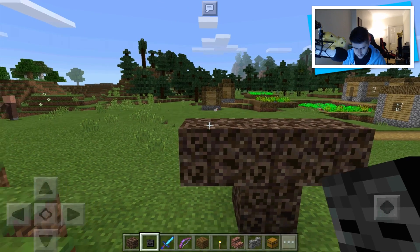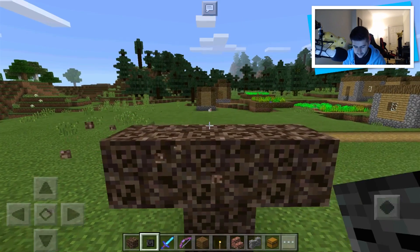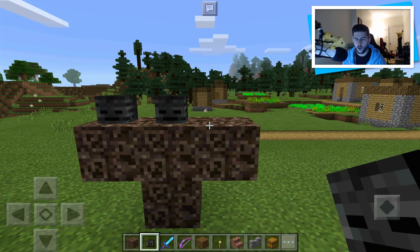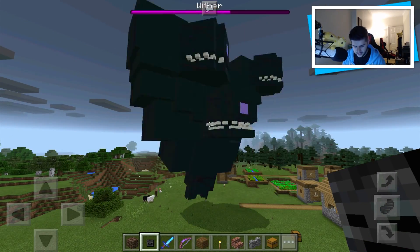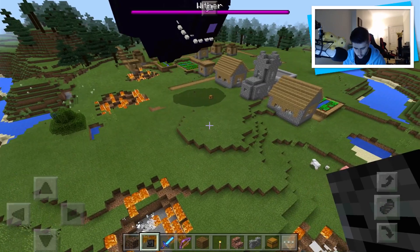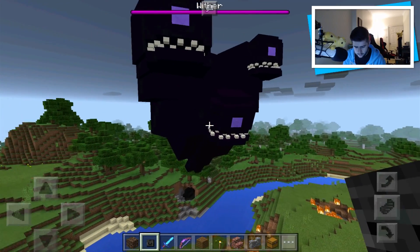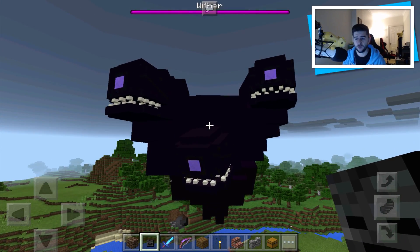You have to spawn it from the left. The ritual is: spawn it left, then right, then break the right one, break the left one, put it in the middle, and then on the left. And then we're about to summon this — we are crazy. This thing is huge, it's deadly, it's powerful, and it's going to pack a punch upon this village. We are going to leave it to do its destruction. It has noticed the sheep within one hit. All the entities around it are being destroyed. This thing is a force to be reckoned with.